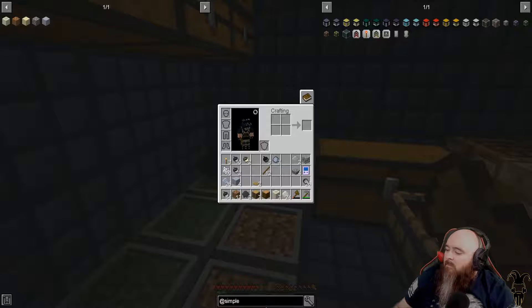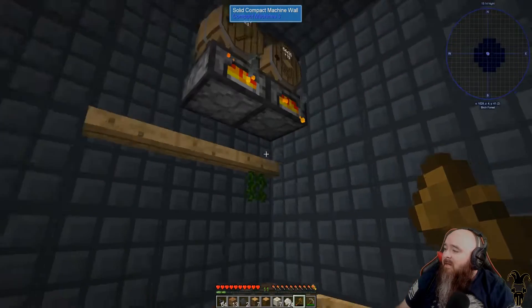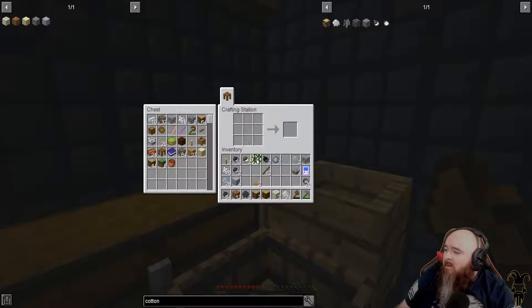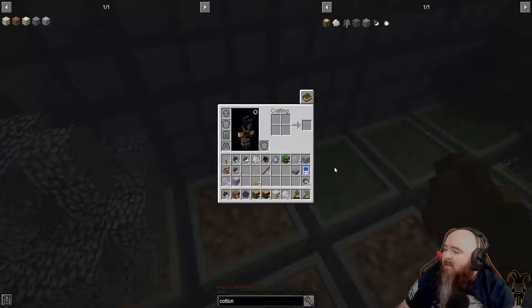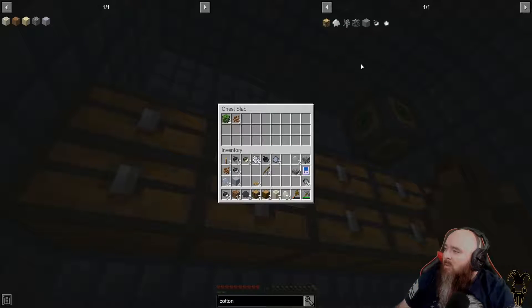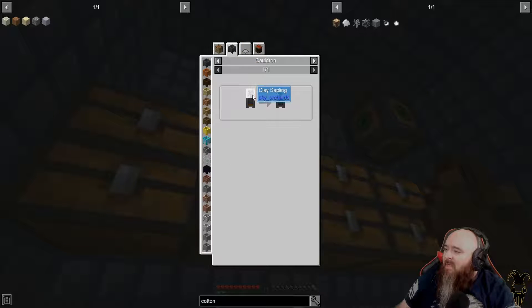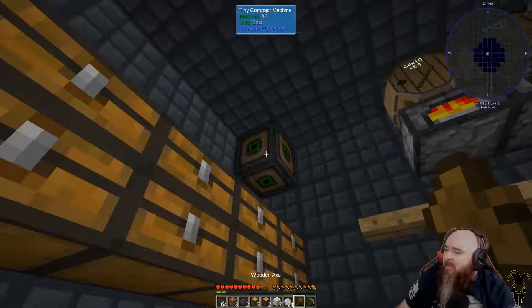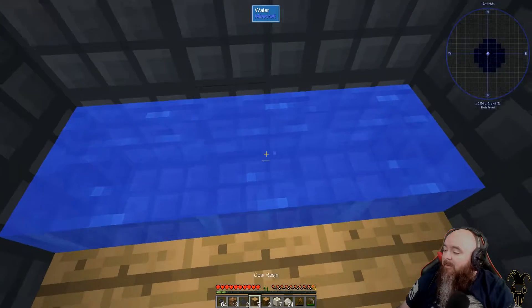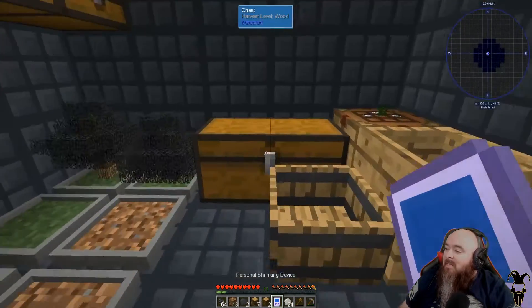Cottonwood - I knew we were working on something. Cottonwood is vines in the center, one two three. We have not gotten another junglewood sapling - that's killing me. We're gonna have to do it this way. We need another water source because we gotta clean it off. I left the bucket. This is why we can't have nice things, I can't keep a bucket.